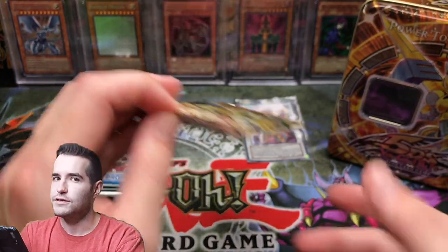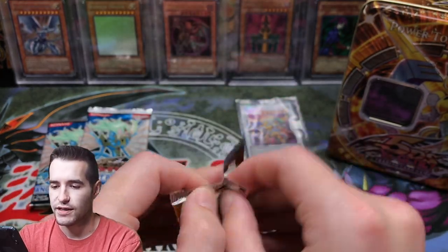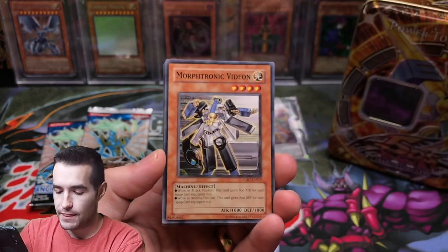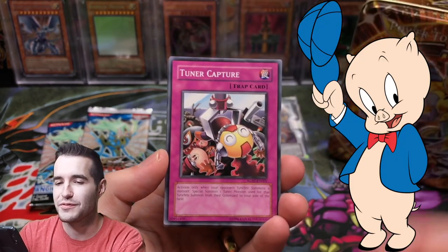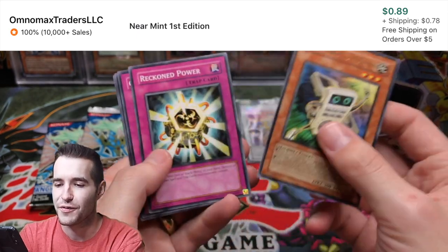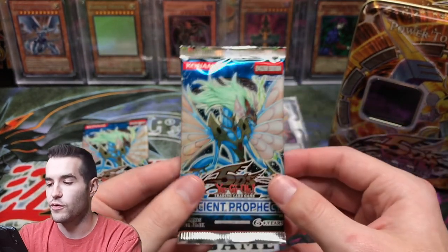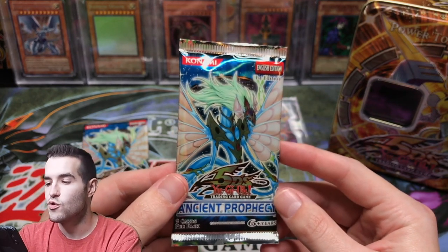A little slow. Come on, can we pull something for Kevin? Maybe we're saving it for the first edition packs — that would probably be better. Like the pig — what is his name? Let me know in the comments. GB Hunter and Blackwing. So yeah, that was not good. So far we are 0 for 3. We got two more packs.